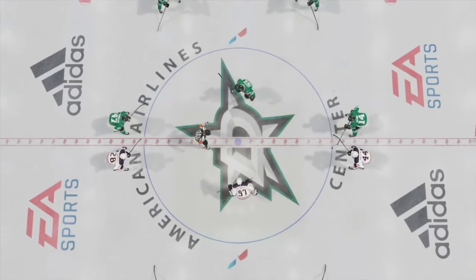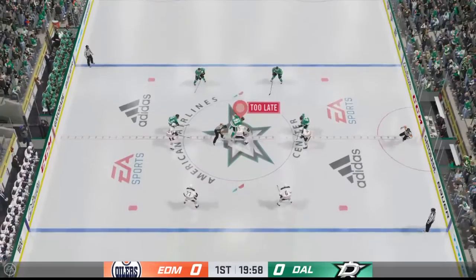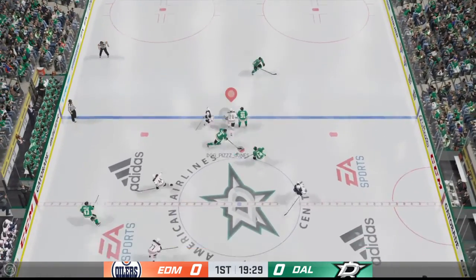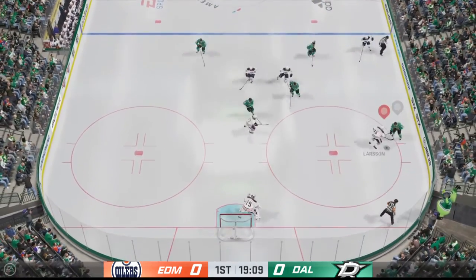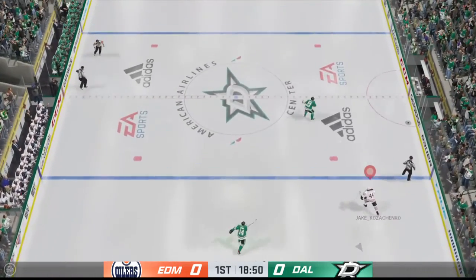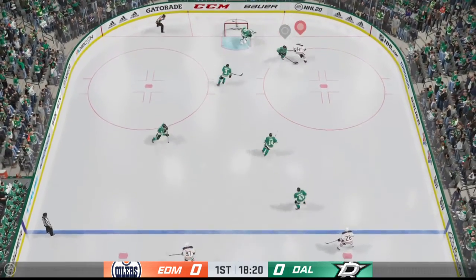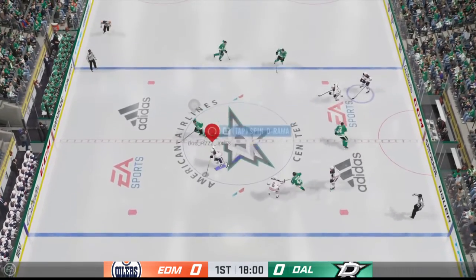Just moments away from puck drop. Both teams seem ready to go. The Stars start with possession as we are now underway. Takes the feed from the left side, taken by Klingberg. They've got the defense outnumbered. Knocked away. Dallas gets the puck near the boards. Puck lands right back onto the blade. And that's intercepted.